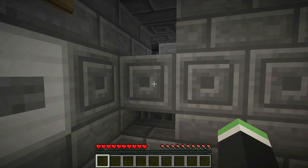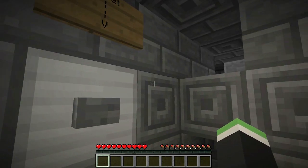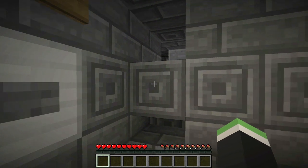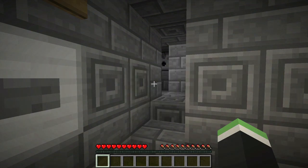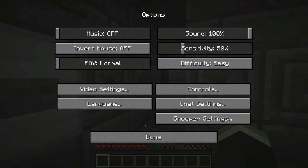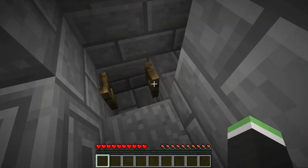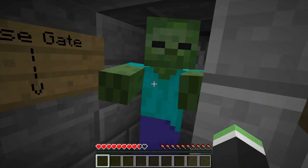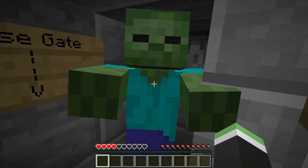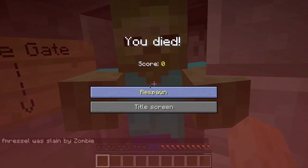Then you just sit here and wait for this block to retract - you'll hear this little sound of note blocks. Once that happens, make sure you're on the difficulty you want. Then walk in, close the gate, and you're gonna get killed by a zombie. Again, do not punch the zombie or it will mess up the whole detection.